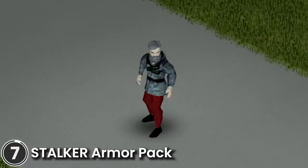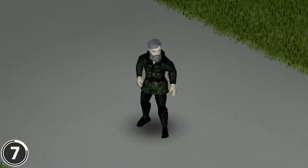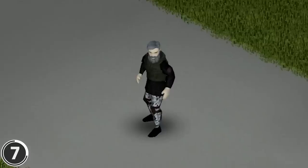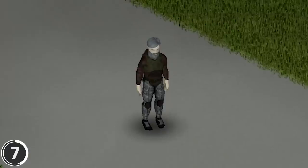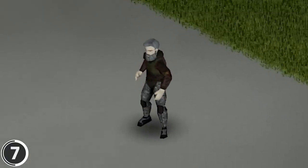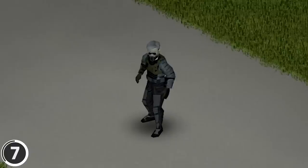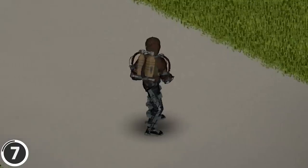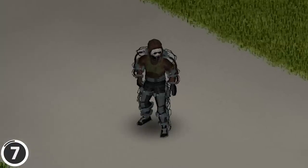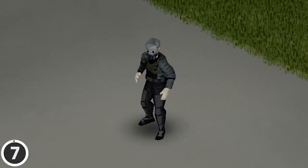Stalker Armor Pack. This mod adds 81 outfits and 64 headpieces to the game based on the Stalker Universe. It includes the 3 vanilla games and outfits from the Anomaly mod. All items are distributed across the map in containers. In most outfits you can wear the hood up or down. It features all 9 vanilla Stalker factions, and some outfits have back attachments, though all are cosmetic for now. The pack also includes 9 different types of gas masks.